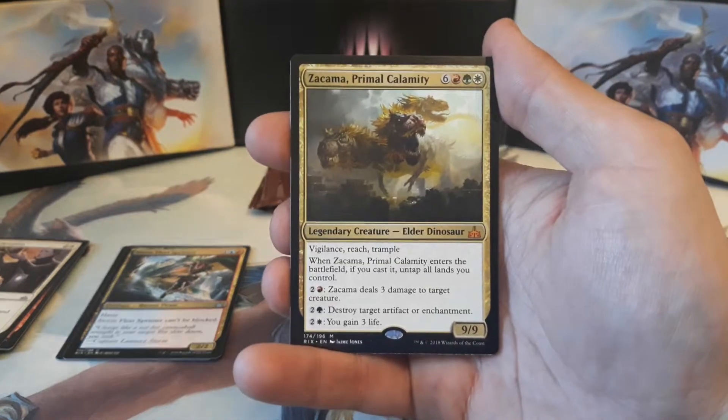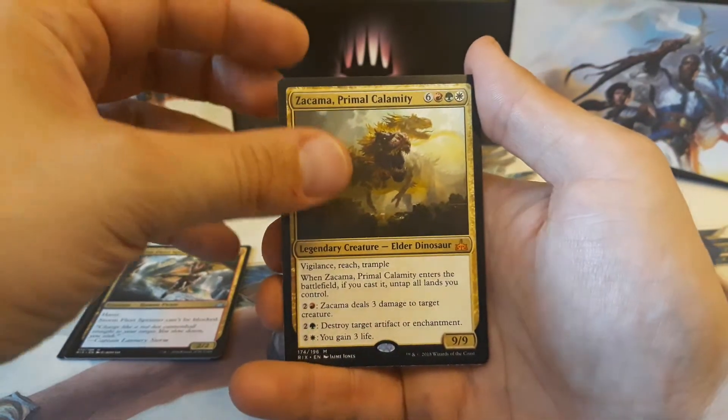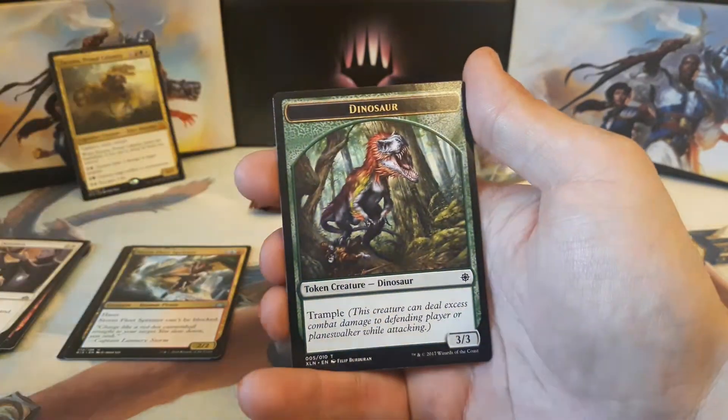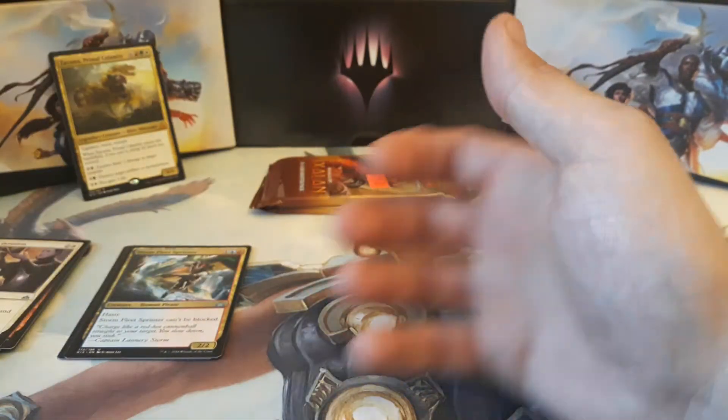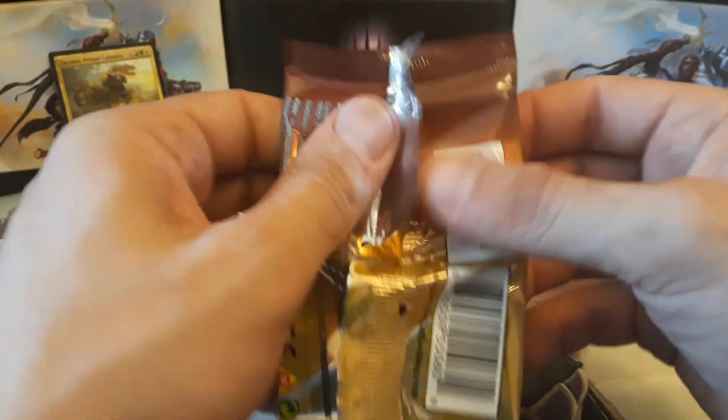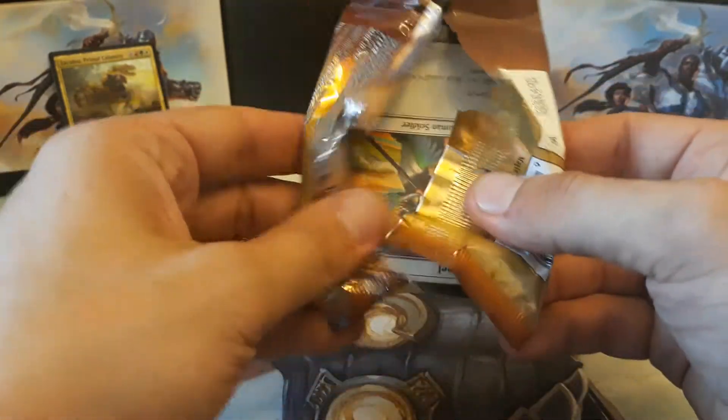Holy cow, I didn't know there were Elder Dinosaurs — that's pretty sweet! We also got an Island and a Dinosaur Token, fitting for the Elder Dinosaur. Alright, on to pack number two. Pretty sweet Mythic pull in the first pack — nice little start, hopefully we can keep it rolling.